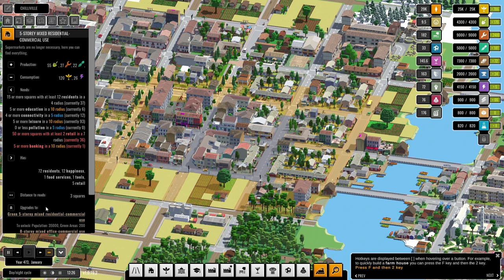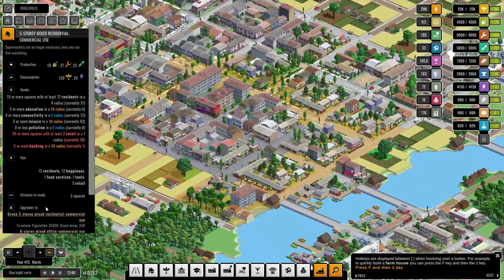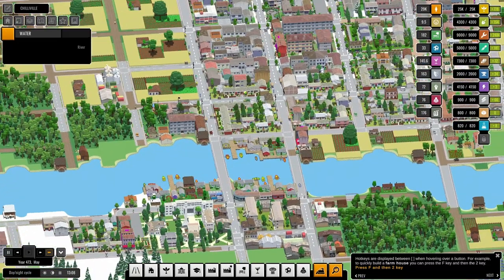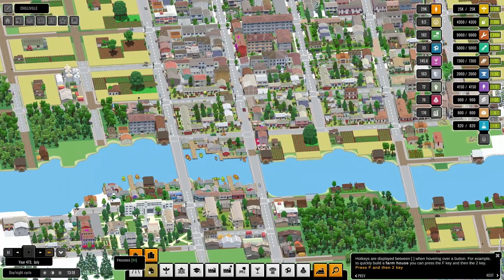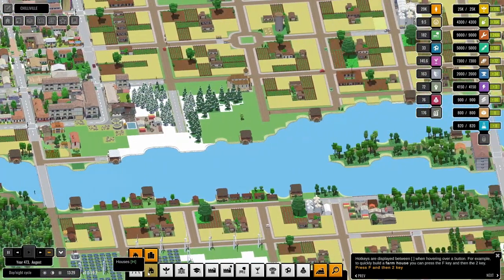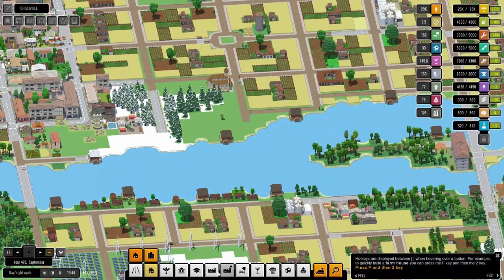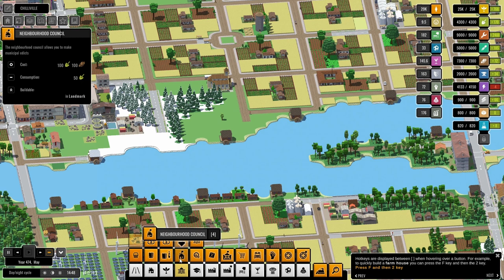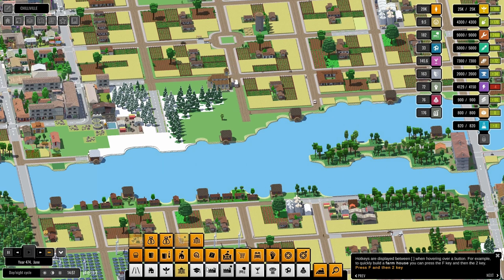Oh we could make it a banking district — that would be very cool. How much is that bank? It's 140 — and it consumes 40. Small bank. First of all we need to resolve the power problem.